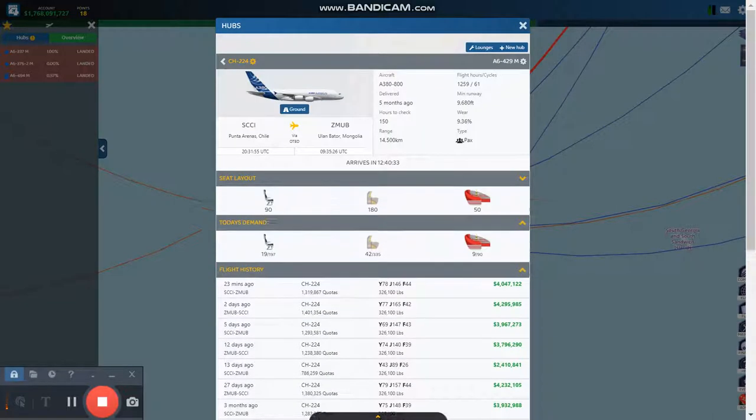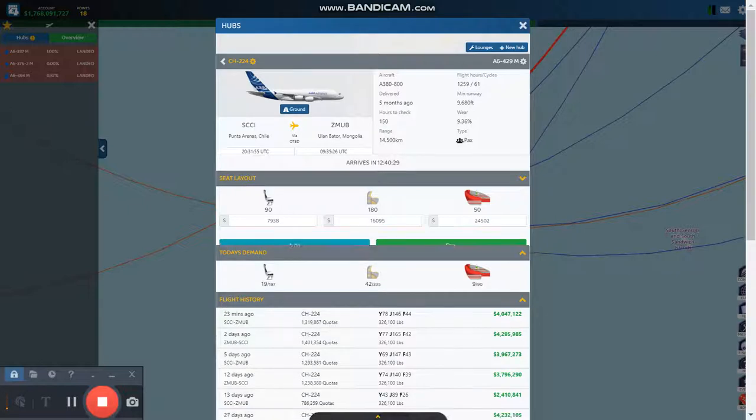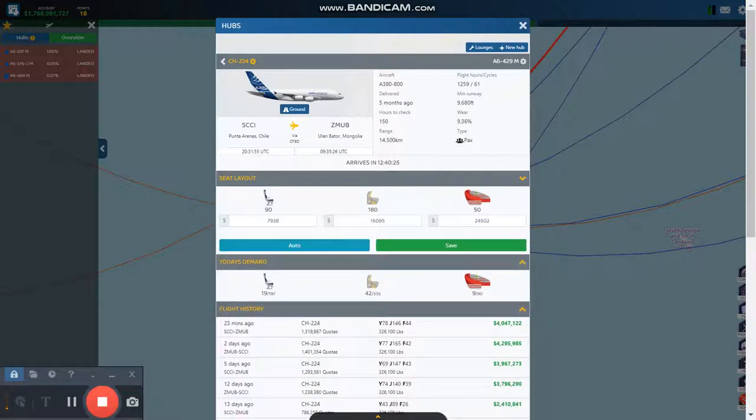The way I'm going to fix it is obviously by creating a new route. I don't see an option for a route, and the reason why is because the aircraft is in the air. So I'm going to ground the aircraft so that when it lands, I'll remember to take a look at it — even though I'm probably going to forget.